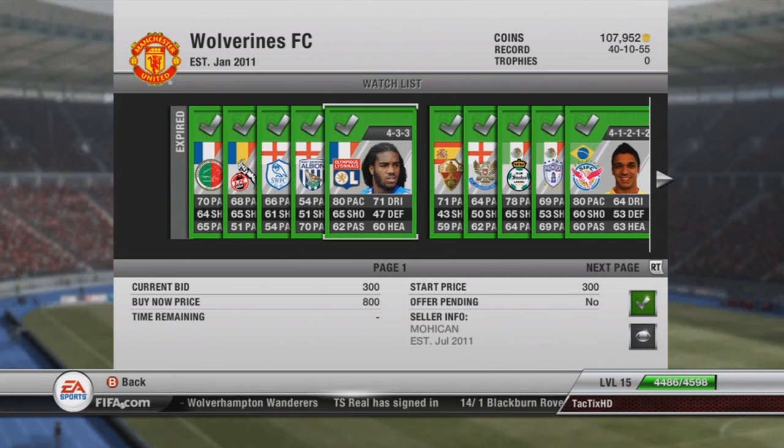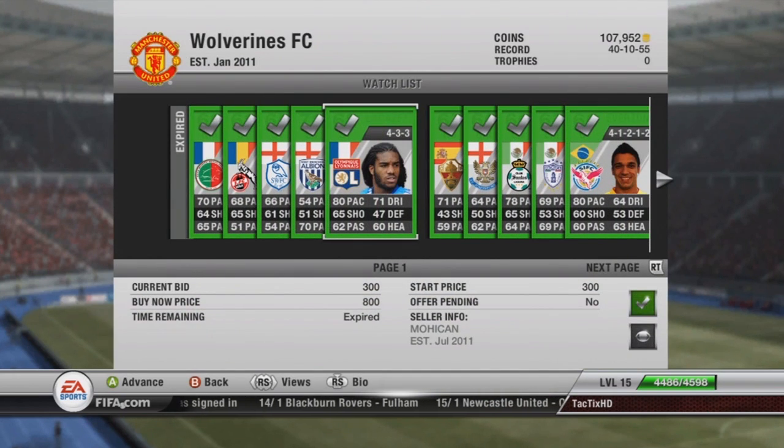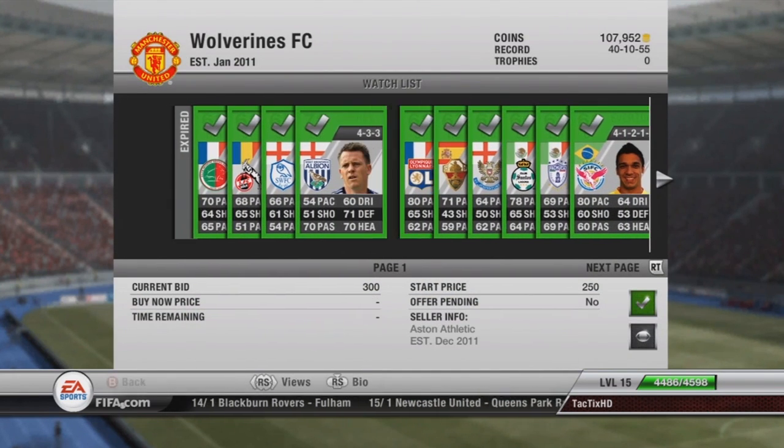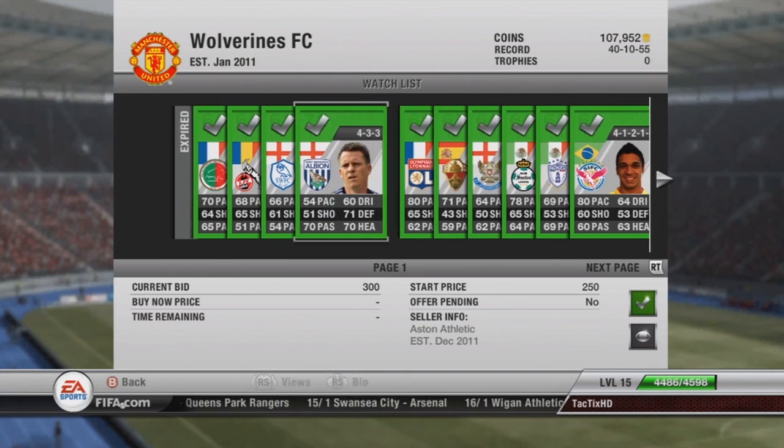When I buy a striker, I try to get him as paced as I can — right here is an 80 pace guy in the 433 formation, and I thought that was a pretty good deal for 300 coins. I can probably sell him for at least 500, almost double my profit. I usually don't buy players unless I can at least double my profit, so I'll put him up for a 5 or 6 hundred start price and then 6 or 700 buy now.